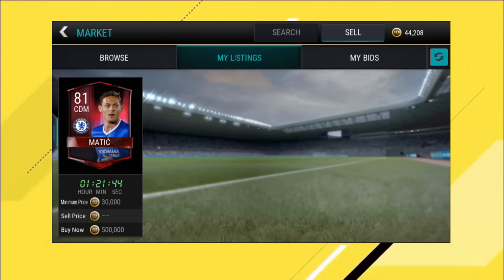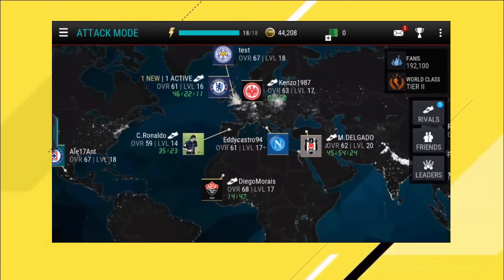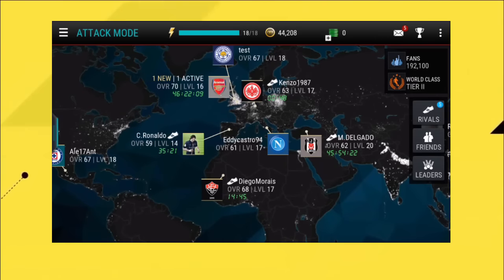I'm selling Nemanja Matic — I don't think he's gonna sell for 30k, so I'll list him for 20k. My Sergio Busquets sold. All I can say is I just got lucky, and I'm making this video to help you guys playing FIFA Mobile and how to make the coins.